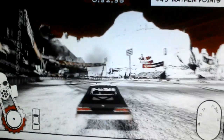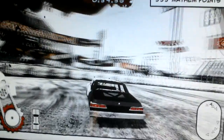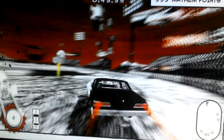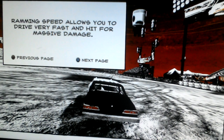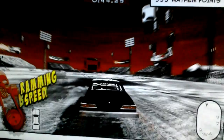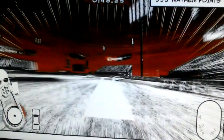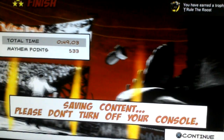There we go. Now that your boost meter is full you can activate ramming speed. Ramming speed allows you to drive very fast and hit for massive damage. Let's end this tutorial with some fireworks — line up one of the vehicles and hold X to enter ramming speed. Are you serious? I just destroyed that car. Mayhem points 533 — oh my god. Acquired 12 stars in Rules of the Road — that's the Vertigo car — and one more star.